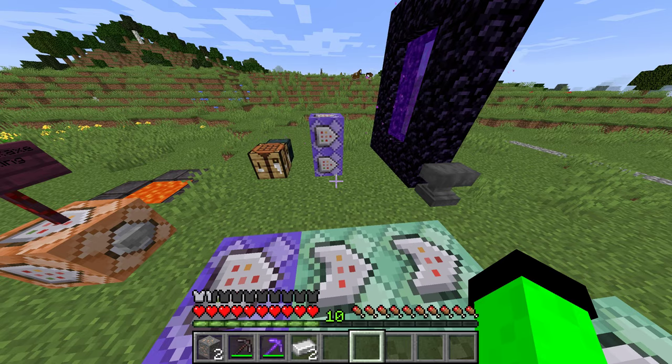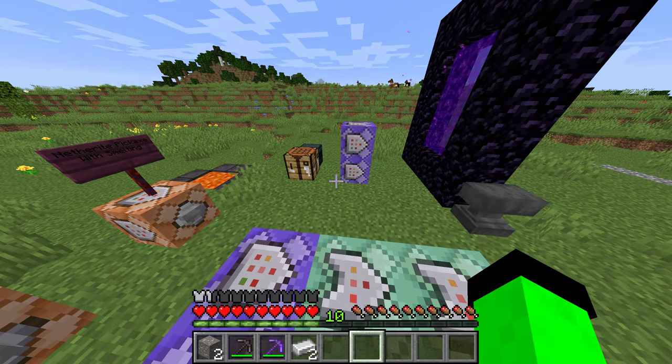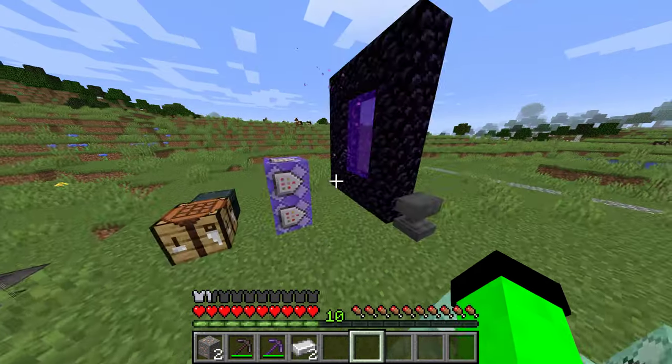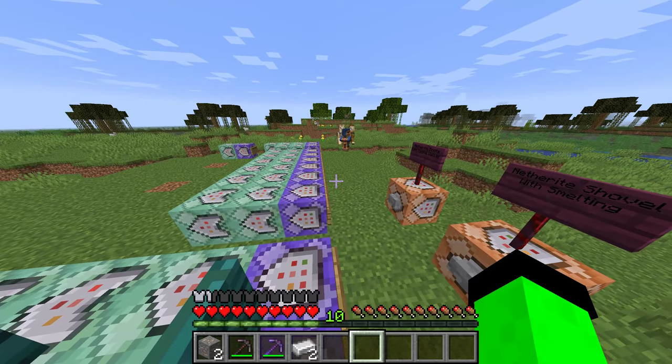I also noticed something with the enchantment animation — if you see on the edge of the boots it has the enchanted glow but there's no texture there for the boots, which is quite interesting.